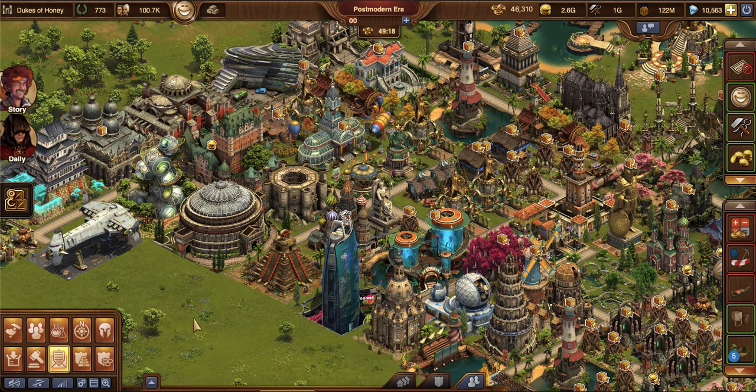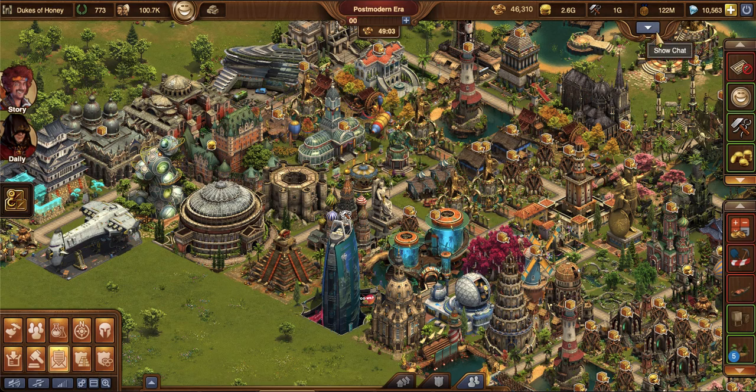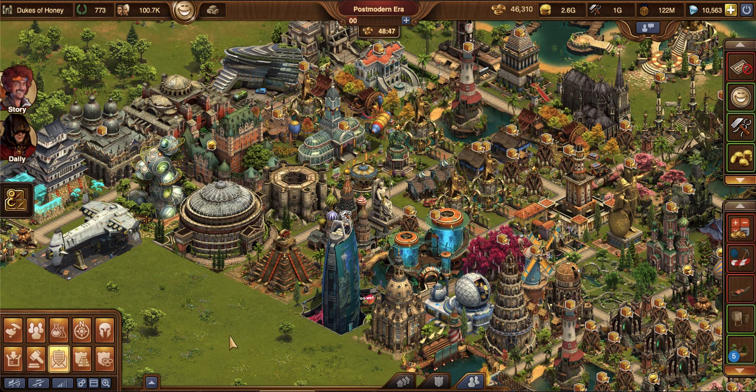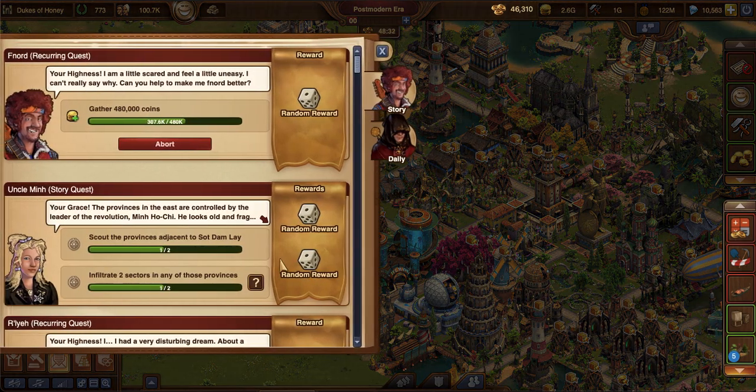A year and a half ago, when I was taught how to do the CF cycling — and I will link a video on how to cycle and how that utilizes these recurring quests in your main tab — when I first learned about it, I would collect my city all strategically. And there was one time as I was collecting it, I was like, oh my gosh, what is going on? I'm hardly collecting any coins. It was taking me forever to fill up my bar. I was freaking out, like, what is going on?